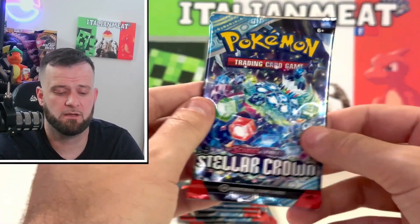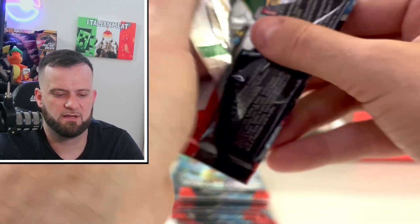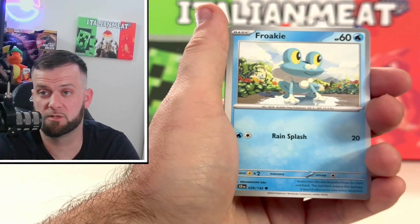We get the Fidough, Palafin, Veluza, Tornadus, and Crispin supporter card. Alldegoss is in this — just uncommon. We get the Melmetal regular holo. Cool card, so no first-pack magic, but we still have eight more packs to go.